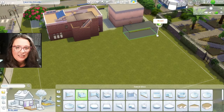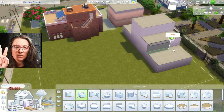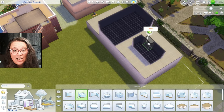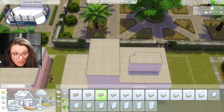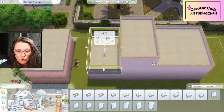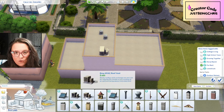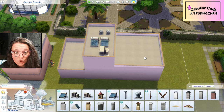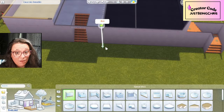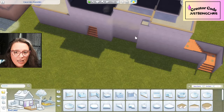Hello everybody, welcome back to the channel! This is part two of building in Ciudad in the Murata. We are at the Calais del Insueno lot, which is probably one of the best lots in The Sims 4 Lovestruck. We are continuing to build, adding in rooms and apartments. This build has taken me a few days, but I'm really enjoying it.